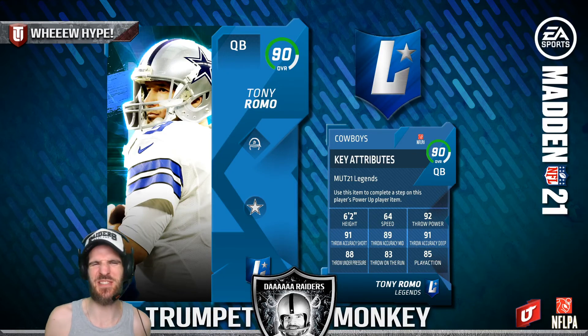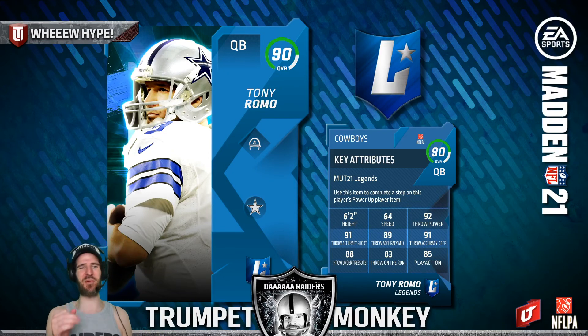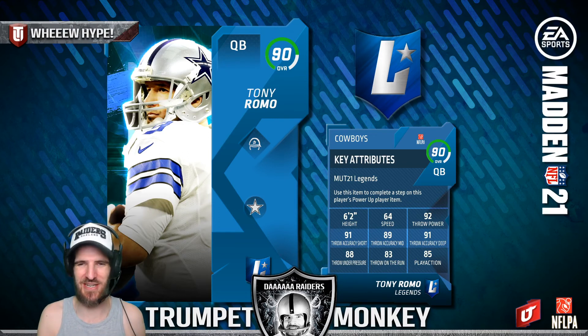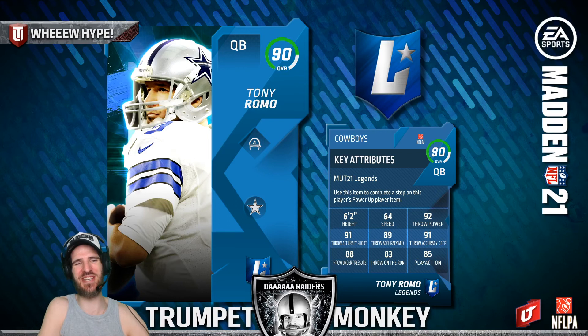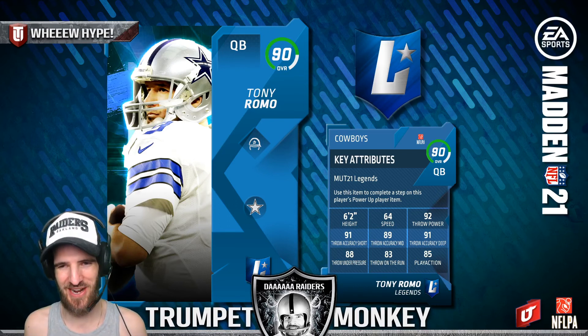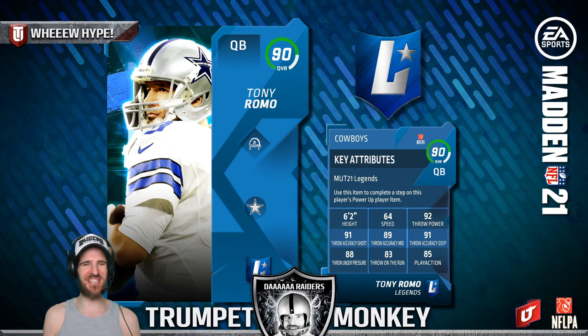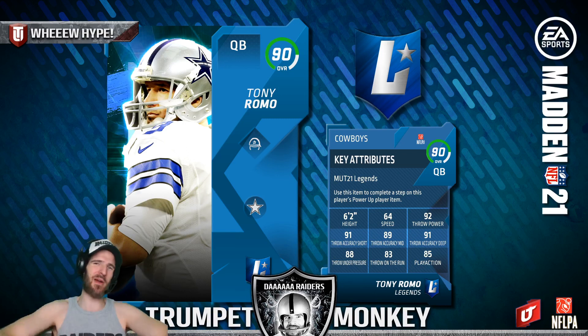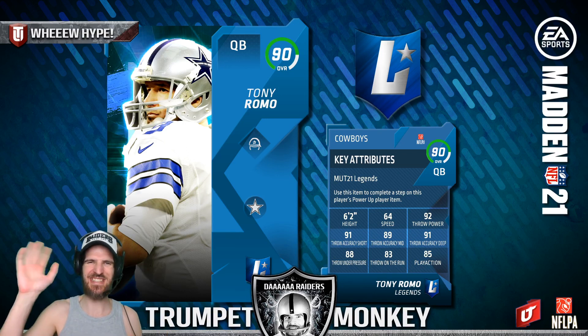We got some card outs as well for Romo. Remember, Romo's pre-order will more than likely be an 82-83. He ain't gonna do anything too crazy when it comes to the speed, but look at the throw power and the accuracy. If he does get a legend card early on or even mid-game, he's gonna have a really accurate pocket QB — a little field general card out on him there as well. That's your Madden 21 news here on this Sunday. Have an awesome upcoming week. This is Trumpet Monkey saying thanks for watching, mates.